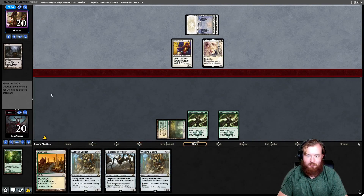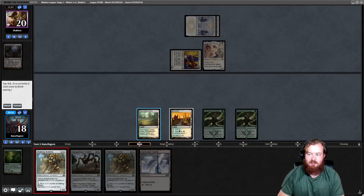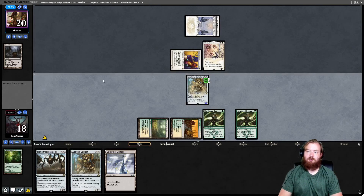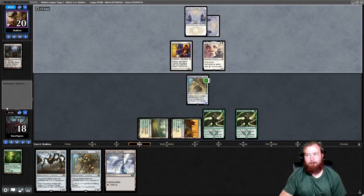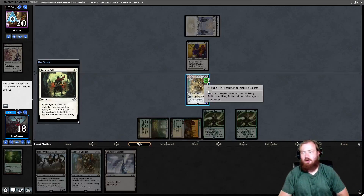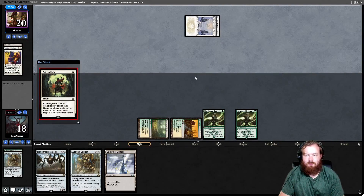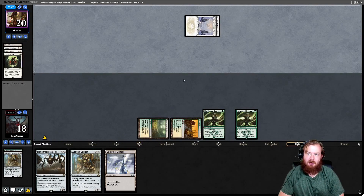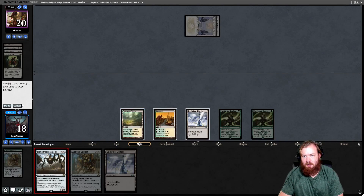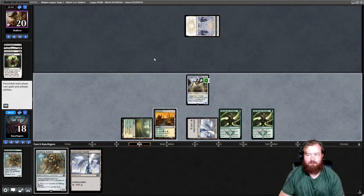They hit us for 2. We untap, draw Darksteel Citadel. Play Brushland just in case they're running Kataki, play Ballista entering with 3 counters, pass. Opponent untaps, two mana Path — kill Thalia, then kill Arbiter without getting a basic — that's way more important because my opponent could have another Ghost Quarter. We draw Darksteel Citadel, play it, play Hangarback Walker this turn. If they have Arbiter's second Ghost Quarter we might be in trouble. They play Stoneforge Mystic and get Batterskull.